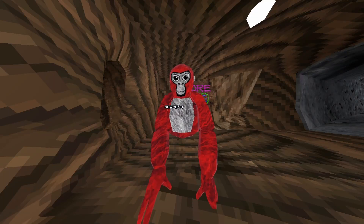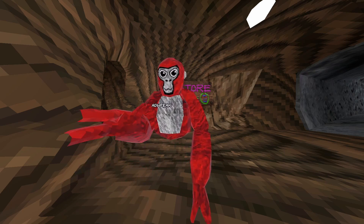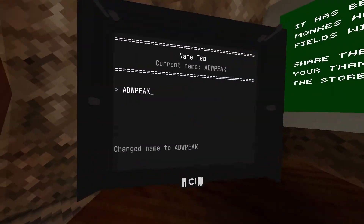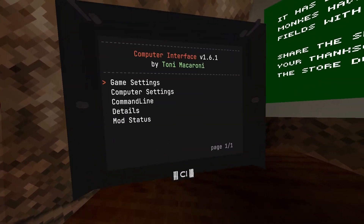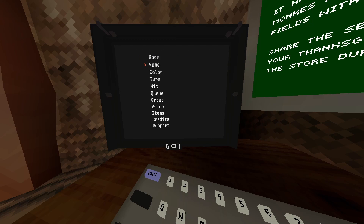Hello everybody. In today's video I'll be showing you how to fix computer interface in Gorilla Tag. It's working — it's not that stupid invisible thing. As you can see, it is the working computer interface. I can't join my room because I'm banned, but you can join rooms when you're unbanned.